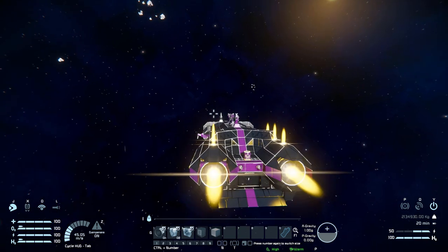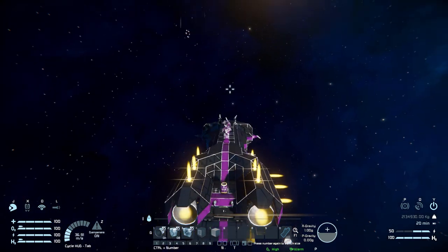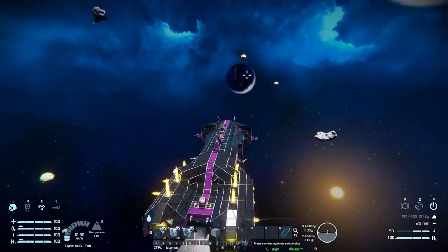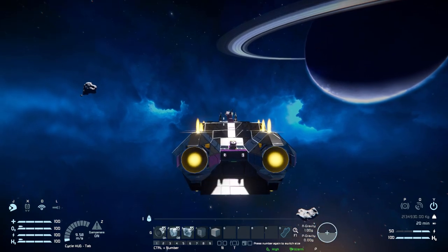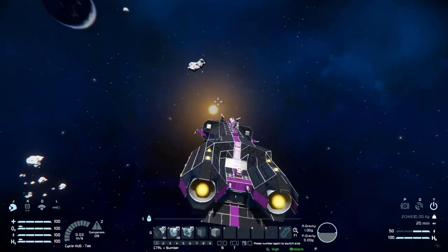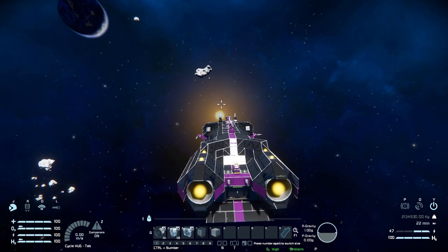Moving my mouse around, we've got some nice control — a little bit of meat to it — and it is generally what I prefer when it comes to a ship. It's not too floaty and it's got a bit of meat to the controls. That is pretty much it for what this ship has to offer.